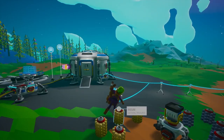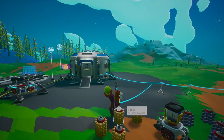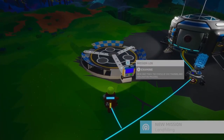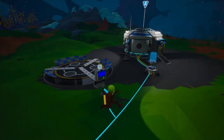Hey there space explorers, welcome back to another exciting episode of our Astroneer adventure. Today we're diving into the next couple of missions focusing on finding compound and resin. These essential resources are usually found on the surface of Sylva, our starting planet, so let's gear up and get ready to explore.